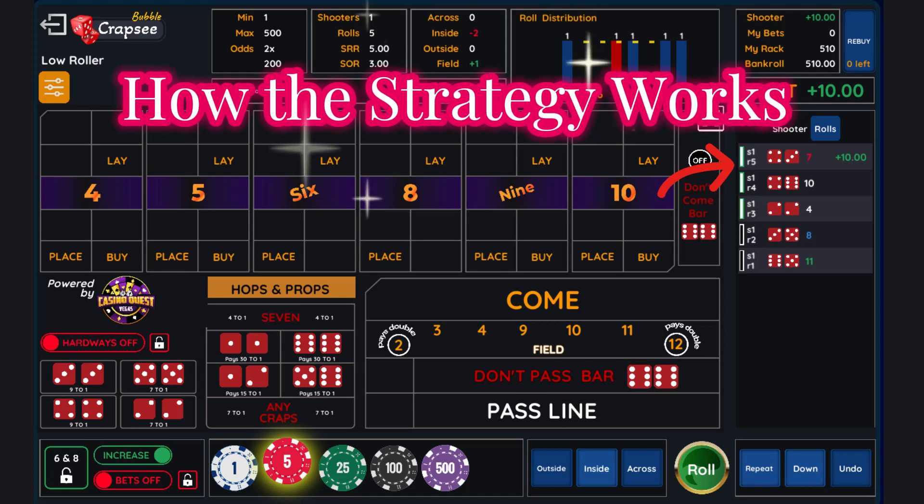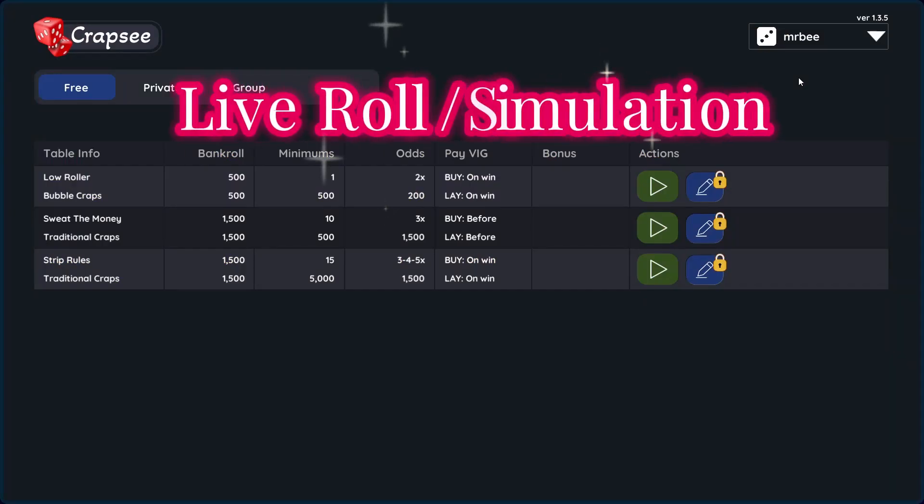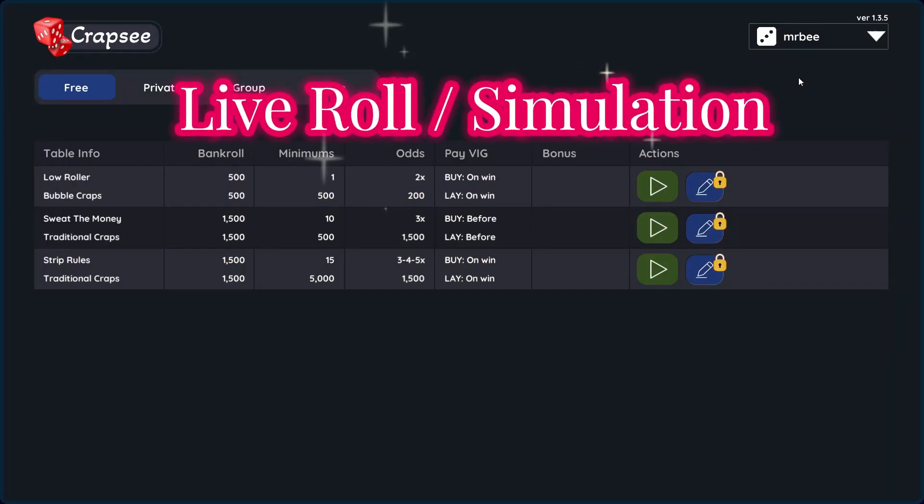For this basic strategy, you want to maintain three box number bets at all times, only putting bets in the come line to reestablish box numbers that either were hit and brought down or seven out and they were removed. This is the basic strategy. We'll roll this out and see how it works. We're going to go ahead and try to roll out the come bet ladder strategy.